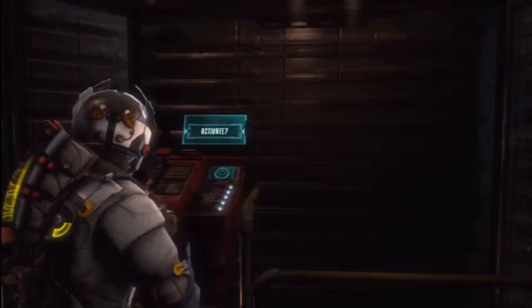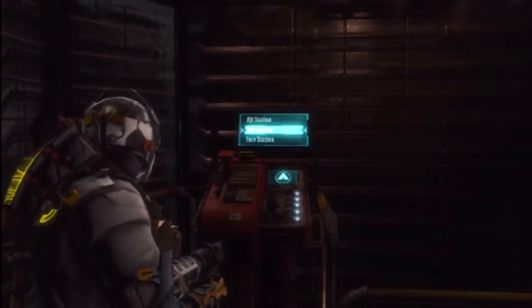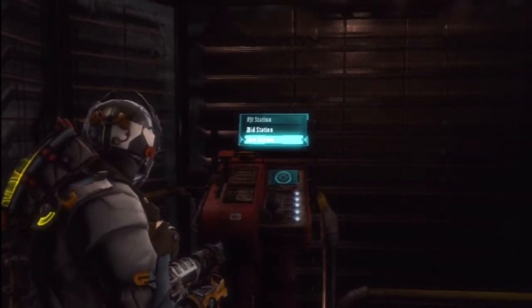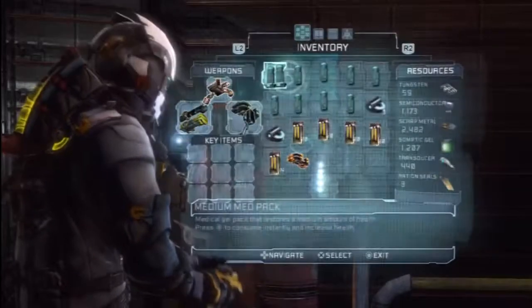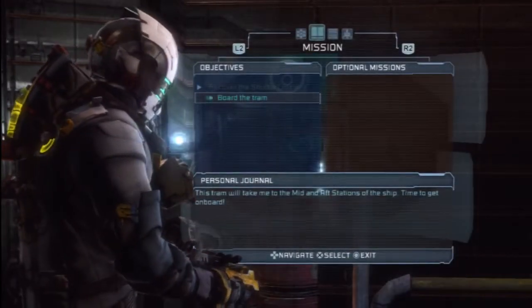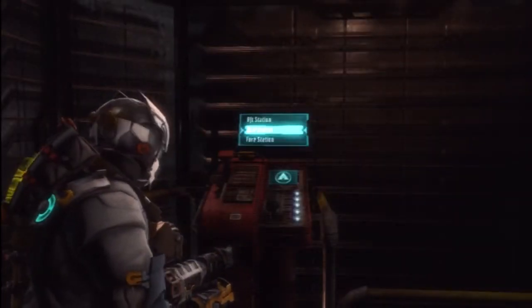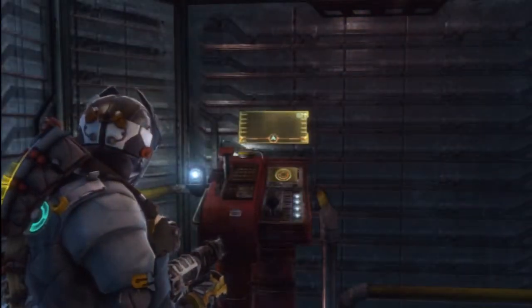This playthrough is rated M for Mature. Greetings and salutations everyone, Valdemar here with more Dead Space 3. Let's go. We've gotta go... wait, where do we have to go again? I forgot. Take me to the mid and alt stations of the ship. Okay, so we gotta go to... we're at the fourth one now, so let's go to the next one. Mid.